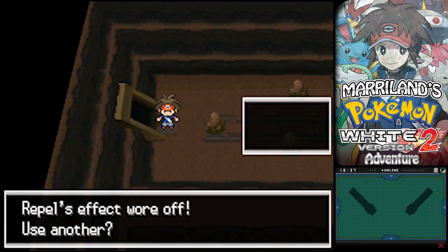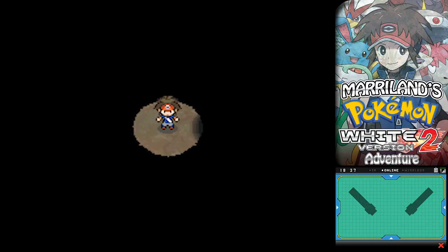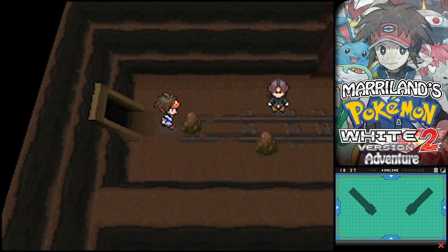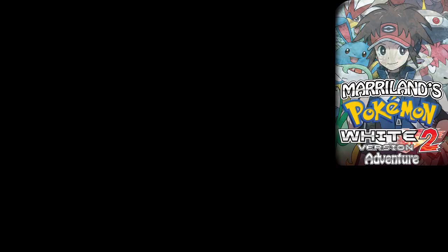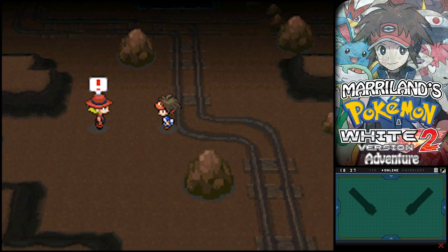Where does this tunnel go to? Aha! So remember way, way back when we went to the Mistralton Cave? There was a dude just kind of blocking the path there. It's really dark because you need Flash in order to see anything. But point is, there was a guy blocking a tunnel. Well, guess what? That is where that tunnel goes - it goes to Clay Tunnel. And that's a nice little shortcut to get back to the Mistralton Cave, should you ever want to go there a weird route.